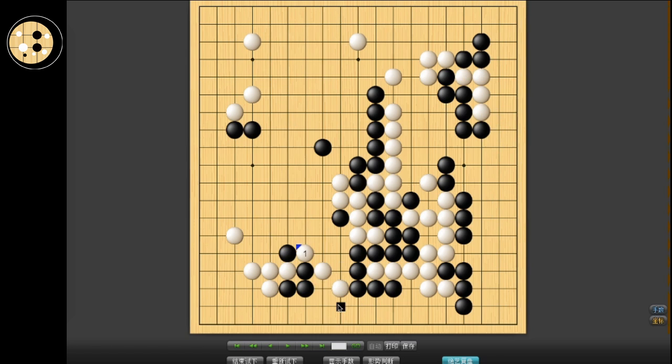So if I hane below, then if he connects here, blocking hane and connect. Yeah, this is so much potential. So I really made a mistake here. I think I should have seen more. Maybe should've done something here. It was pushing through here was bigger than I thought.